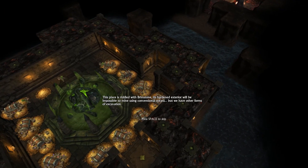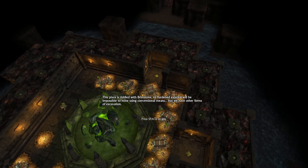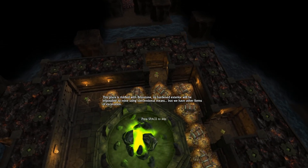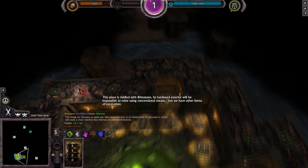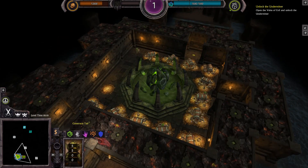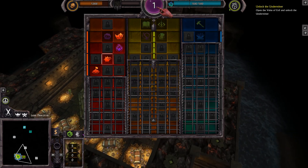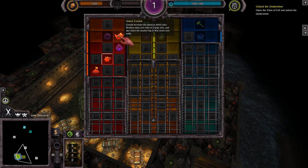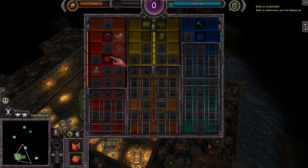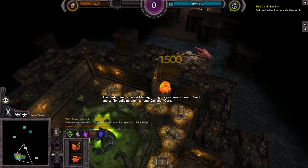This place is riddled with brimstone. Its hardened exterior will be impossible to mine using conventional means, but we have other forms of excavation. I wonder how they would like us to do that — it's under the construction instructions. We have to do the Veins of Evil. Alright, I am going to take the Underminer. The Underminer excels at blasting through large chunks of earth.